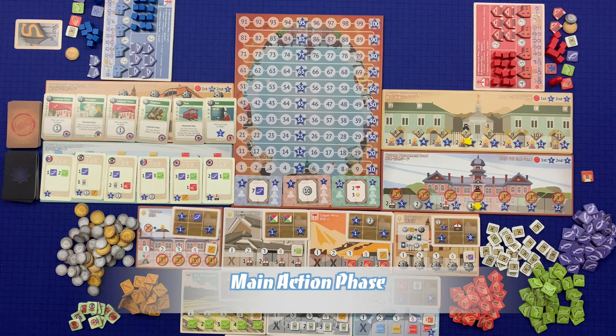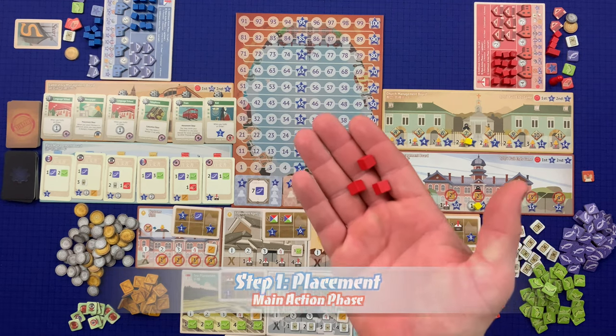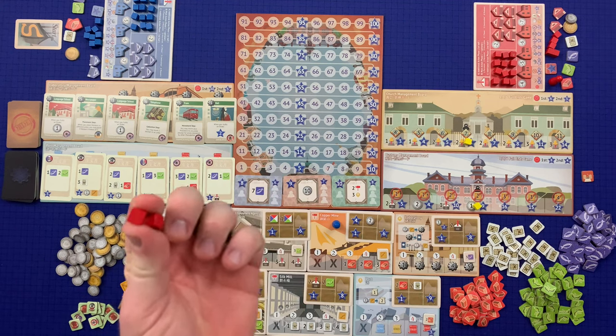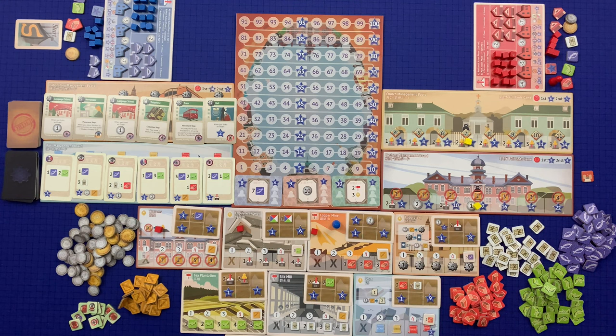Before discussing the additional action phases, let's discuss the main action phase. Of the six steps, steps four and five are optional but the rest are mandatory. The first step is the placement step: the player places assistants from their hand onto an area board. The player may either take three assistants and place one on a different area board each, or take two assistants and place them both on the same area board. For example, the player might place one in customs, the employment agency, and the copper mine.